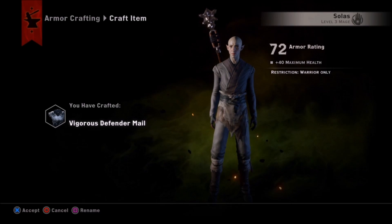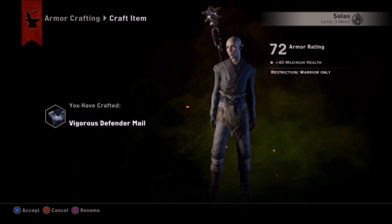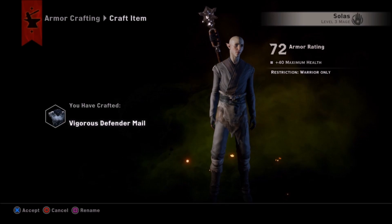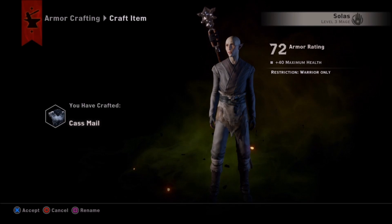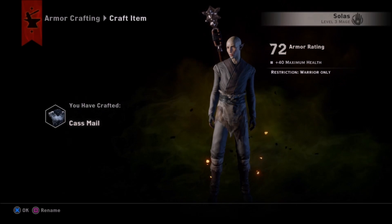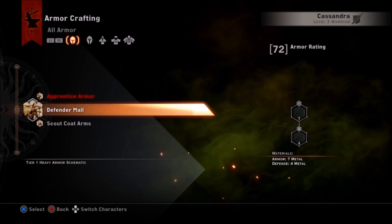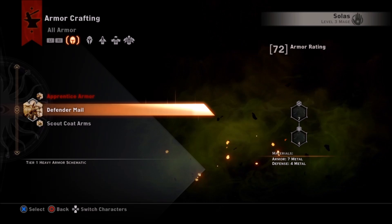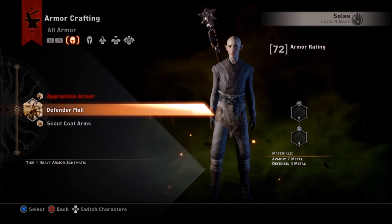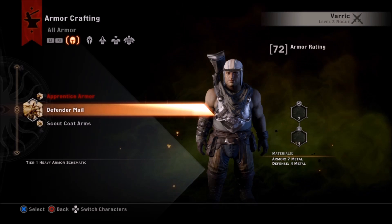Once you've made your item, on PlayStation you hit the square button — it says 'rename' down at the very bottom. On Xbox I believe that would be the X button, but it'll show you down there at the bottom. You can go in and rename all your gear and call it whatever you want — 'super plate mail of awesome defensiveness' or something ridiculous — just for fun and also to keep it from getting lost in your inventory if you're switching out gear, so you don't accidentally put something into your junk pile that you don't want to lose.